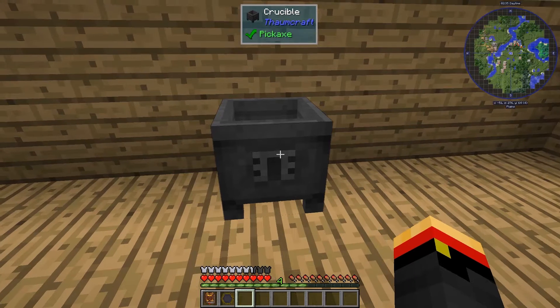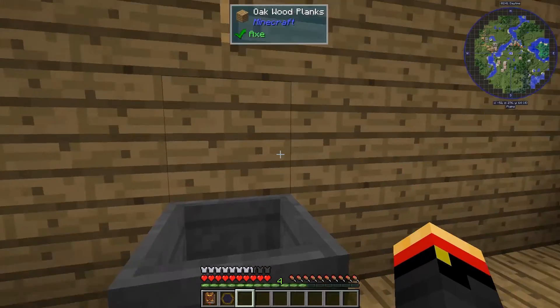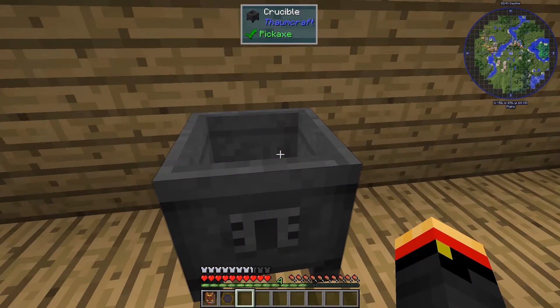To use the crucible, we have to put water in it and we need a heat source. Right now the only heat source I'll be able to have are things that would burn my wood house down. So I'm going to have to move this to use it. Let's go move the crucible and we'll see how it works.